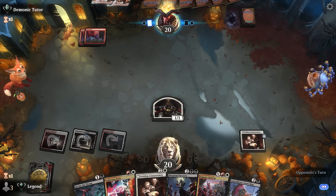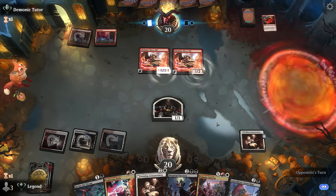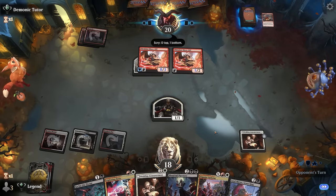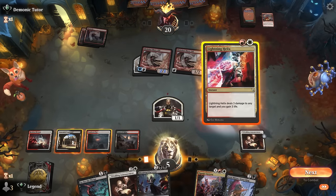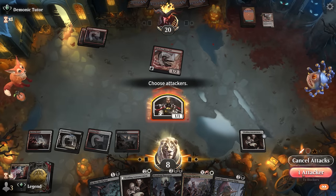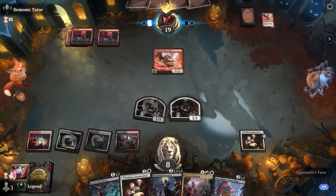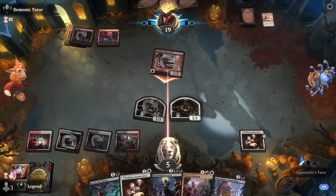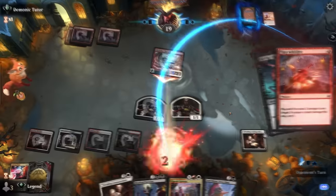We go for it — definitely showcasing the power of the plot mechanic here. Monstrous Rage enables the ability, and a Play With Fire does a lot of damage — not lethal. We Helix the Show-Off with the Monstrous Rage on it and take out their other creature. Playing Purveyor to block is an option, but we just want to gain the life in case they have more burn. Lucky to draw the land; lucky the opponent was stuck on two lands, otherwise we might have just died.